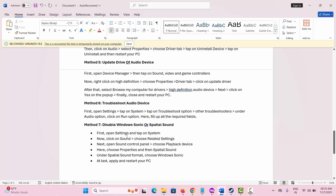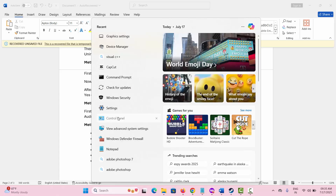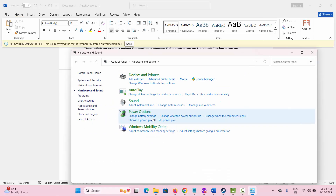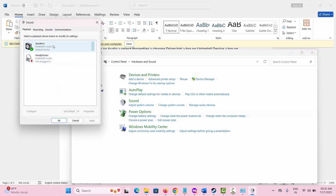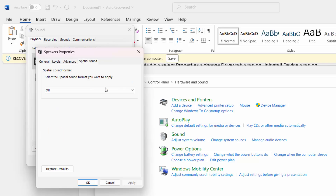If not, the last method is to disable Windows Sonic or Spatial Sound. For that, go to Control Panel, tap on Hardware and Sound, then click on Sound. This interface will open — right-click on your device, select Properties, and then click on Spatial Sound. Under this, select the Windows Sonic for Headphones option, then click on Apply and OK.